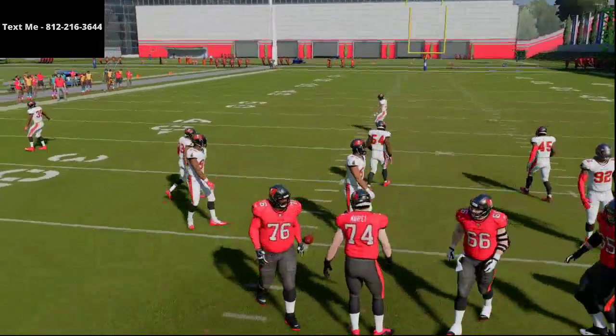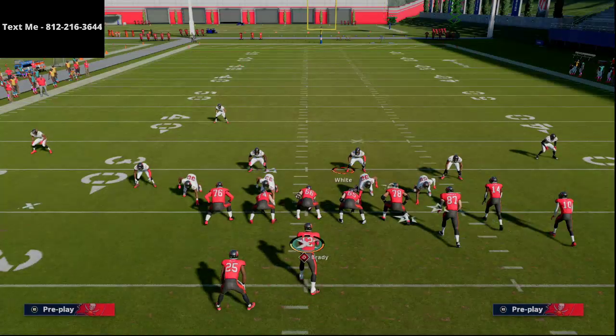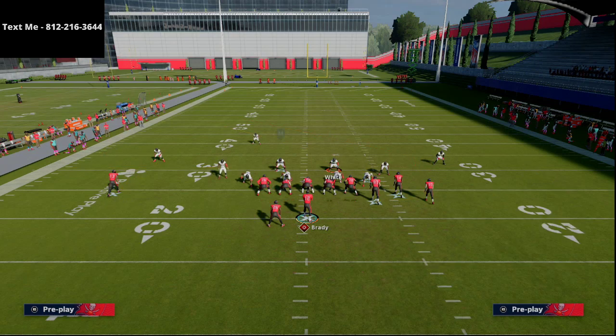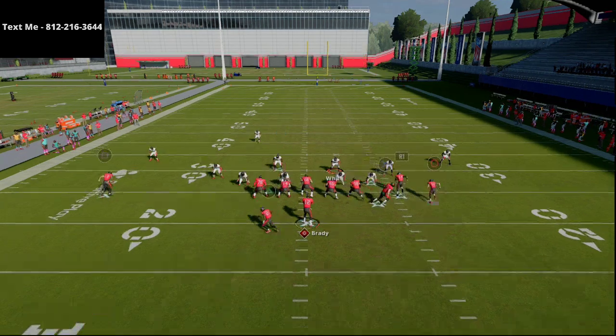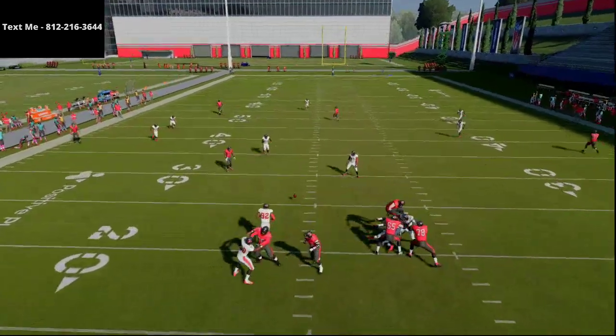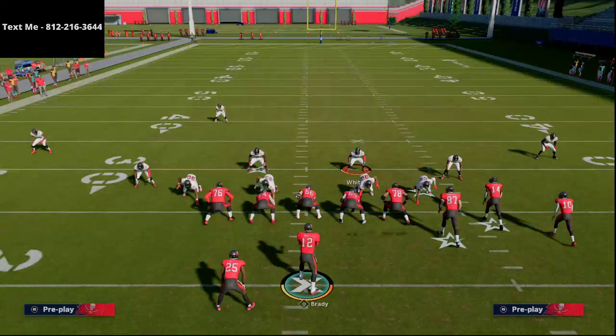Running this from the wide side to the short hash gives the left side receiver a much easier opportunity at a really clean pull down on that route.